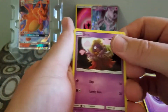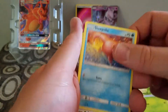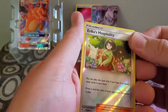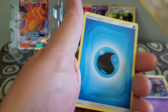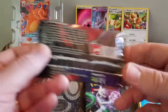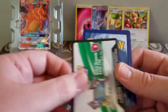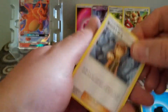Oh, there's something in here. We have a Jynx, Center Lady, Metapod, Slowpoke, Psyduck, Pikachu, Magikarp, Koffing, a Reverse Holo Erica's Hospitality, and a Holo Eevee. Holo Eevee! I thought we had something in there.